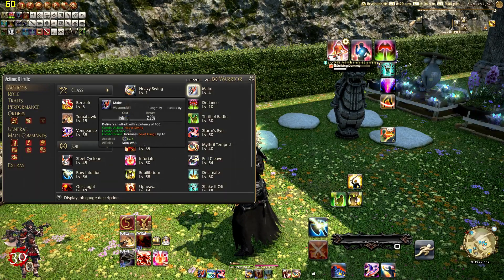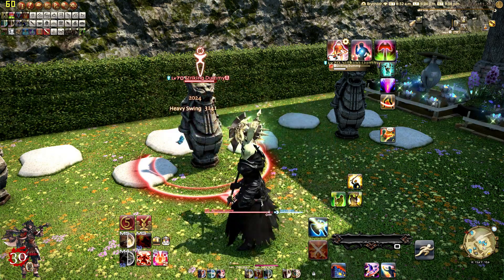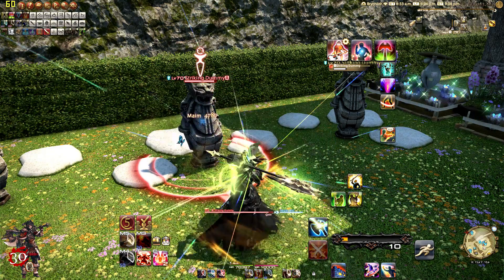At level 4, we get Maim. After your Heavy Swing, this does 300 potency. It delivers with a potency of 100 without the combo. It is a weapon skill with a global cooldown. So after your Heavy Swing, go ahead and do your Maim afterwards and you're going to do 300 potency.